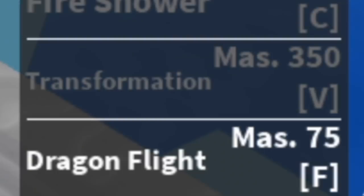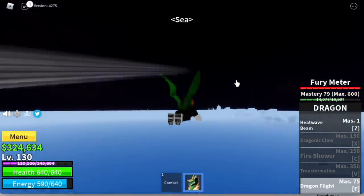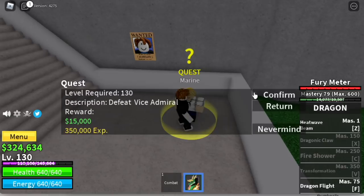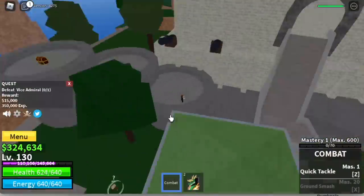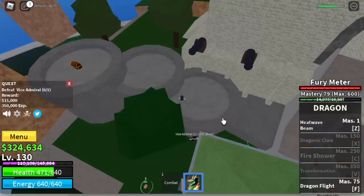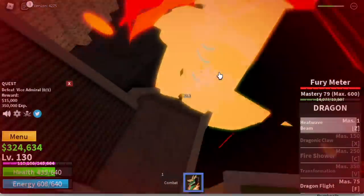At Mastery 75, we will unlock Dragonflight, and at level 130 we've skipped the Petty Officers quest and go straight to the Vice Admiral. How do you defeat him? Jump here, use your first skill. Sometimes he will attack you but that's fine — you can regenerate your HP. Keep on attacking him.